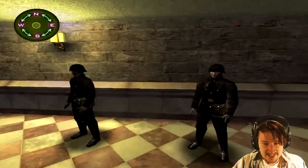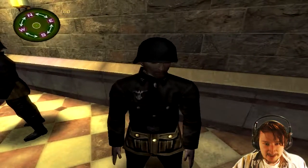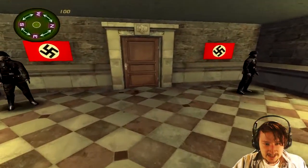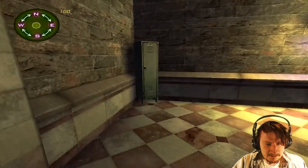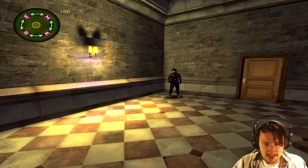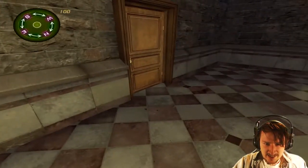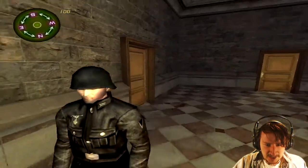Guten tag. How are you, sir? You're on lookout. You're really twitchy. Yes, Heil Hitler and all that fun stuff. Sir, can you tell me where the documents room is? There. Okay sir, you're going to have to be more specific. Where are you pointing?